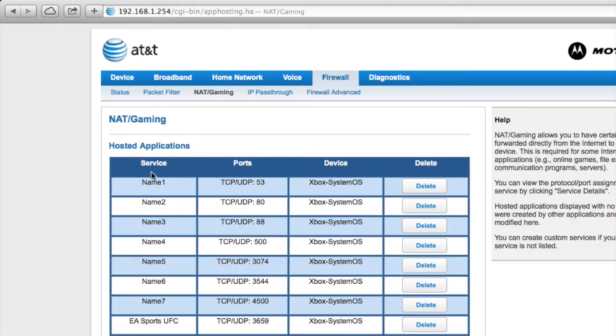Once you get here, we're going to do a little bit of port forwarding. The ports you want to open up will be listed in the description, but y'all can pause the video and look here at the ports opened up to help play EA Sports UFC. Take your time — write it down, take a screenshot, do what you need to do. These are the ports you need to open up. It's not the only step, but it's an important step.